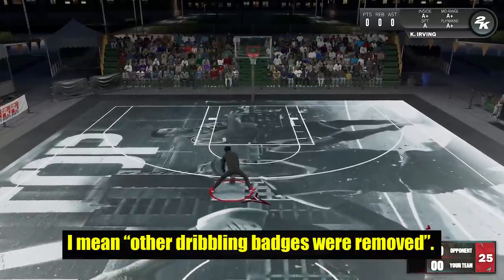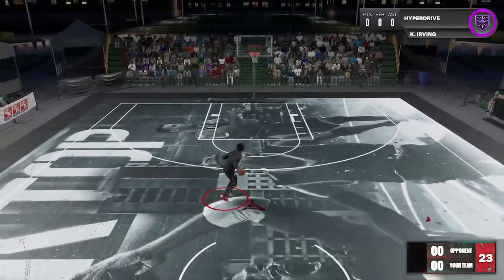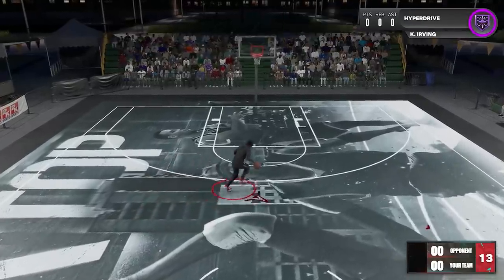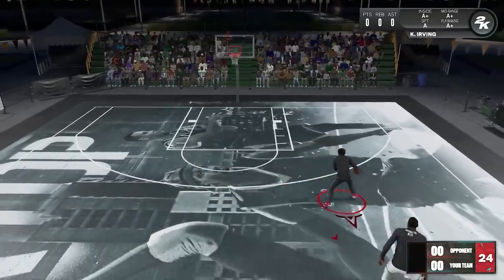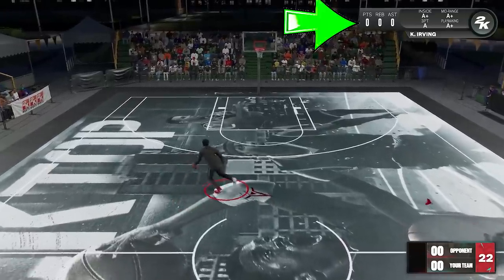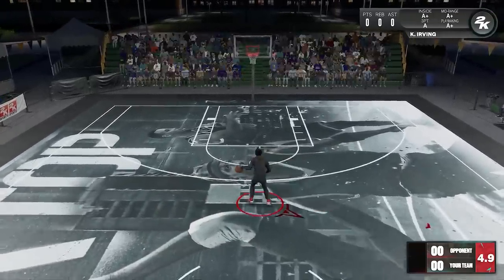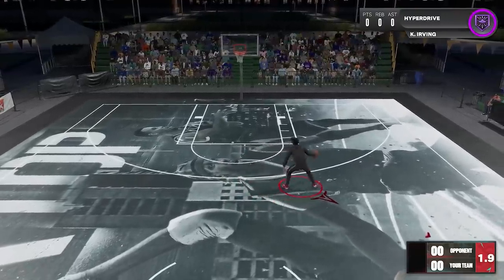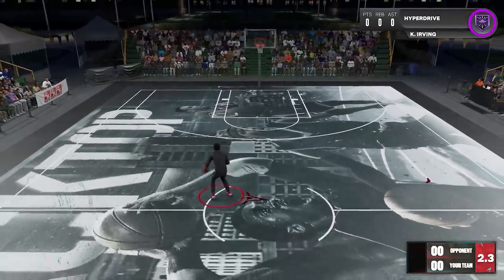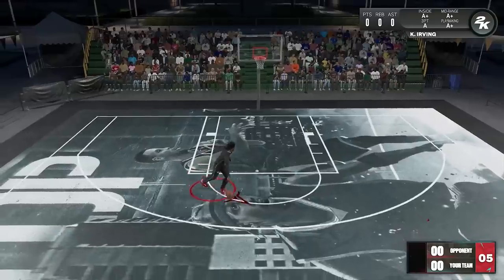Now that the other dribble badges are removed, there won't be Handles for Days, Quick First Step, or other badges cluttering this section, so you can really see which specific dribble move activated the badge. Press up on the D-pad to show this part. Carefully observe it though, because sometimes even just using the left stick — like backpedaling — the badge can activate. So try not to get confused by those random activations.